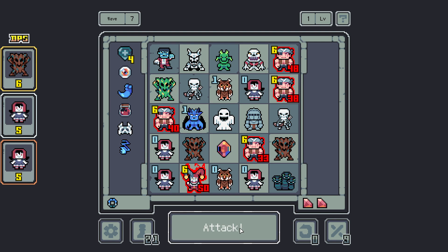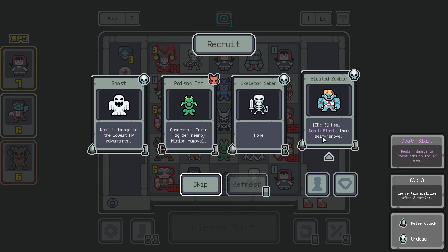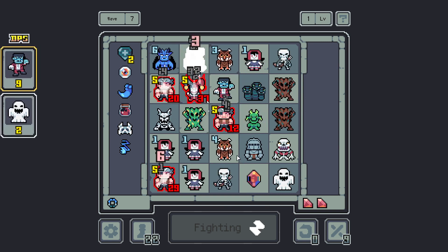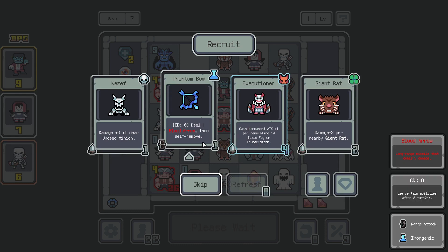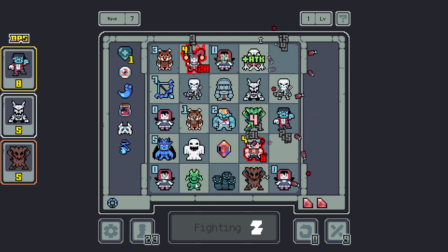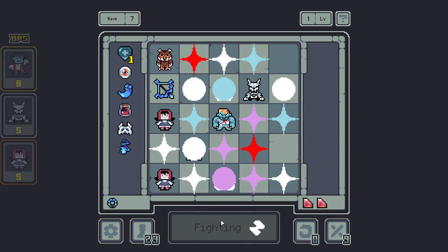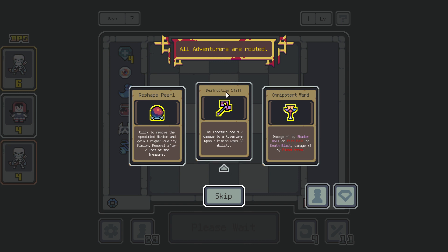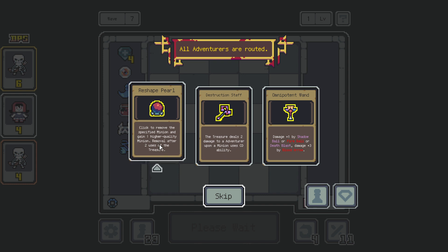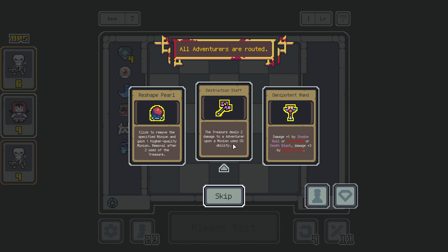Let's get some more dolls! I hate dolls, but... we can go with that — it's just gonna get removed anyway. It'll self-remove, that's fine. The dolls don't... Treasure deals two damage to an adventurer upon a minion using cooldown ability. Click to remove the specified minion and gain one higher quality minion — removed after two uses of the treasure.